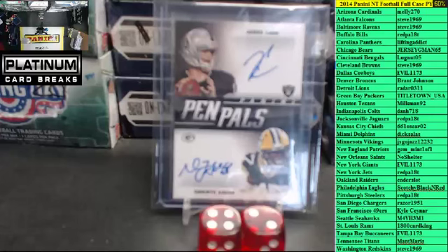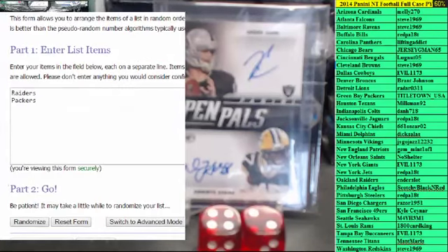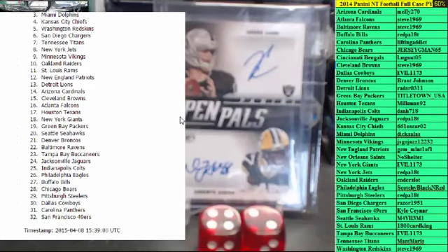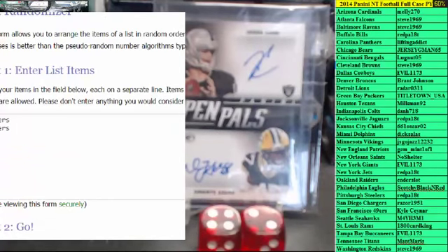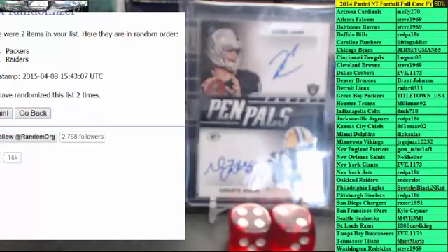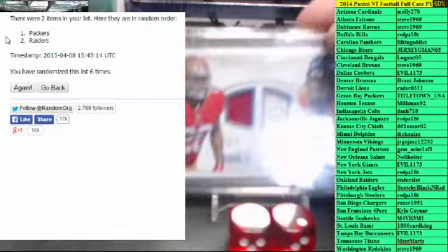Oakland — the Raiders and Packers. This was the dice roll from the last one: six. Raiders and Packers — top team on six gets this card. One, two, three, four, five, and six. One of the Packers — that's Titletown, USA. For that card, Titletown USA.